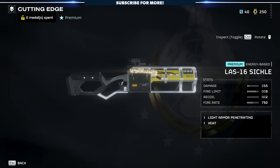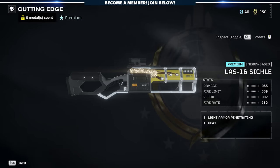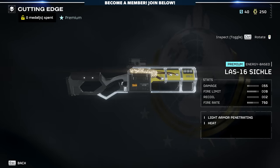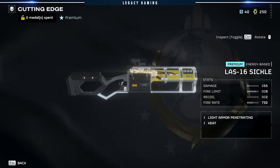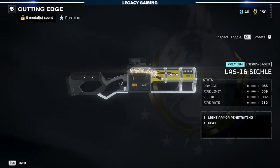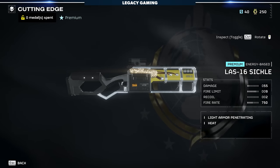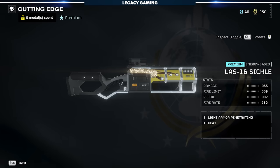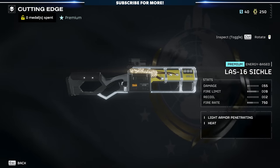We're going to look at the LAS-16 Sickle. This is a brand new energy-based primary weapon. It's got 55 base damage, a fire limit of 9, recoil of 2, and a fire rate of 750. It's got light armor penetration and of course it uses heat. I'm very excited to check this one out because I would love a primary energy-based weapon that actually works. The Scythe doesn't really cut it — it's fine in some situations, but ultimately it falls short. I'm hoping the LAS-16 Sickle does do some work on the battlefield.